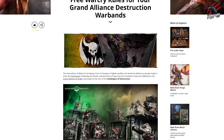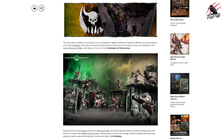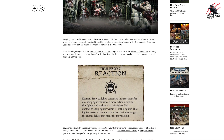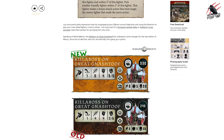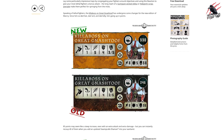Yesterday we got a load of PDFs to download for the Grand Alliance of Order — tons of fighters in there, especially the Stormcast Eternals, a huge amount. But today it's time to take a look at the new rules for the Harbingers of Destruction. I'm really excited to see what they've done with the Gloomspike Gitz, so we'll be focusing on that, but also going through the PDF info and taking an overview of everything included in these new rules.